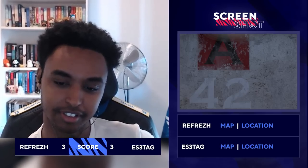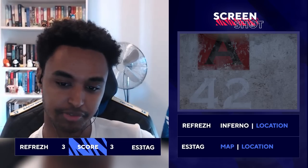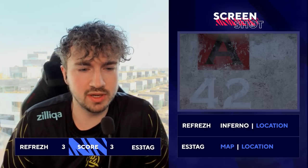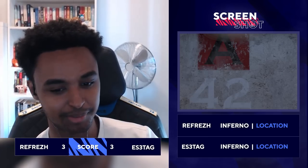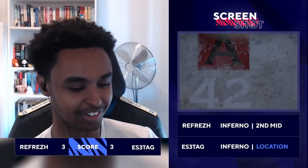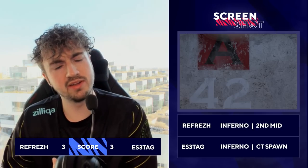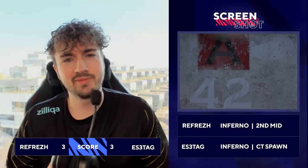42. This one is pretty tough. My first instinct is Inferno, because of the texture of the wall. The wall kind of looks like Inferno straight off the bat. This is a really, really hard one. You haven't made it easy for me. I'm gonna take a guess and say second mid — and my second answer would be Long, but Long doesn't count. So I'd have to go somewhere like CT spawn, because I think that would be the only place where the gray walls would make sense. 42's got me weird, but I'll go with Inferno CT spawn.